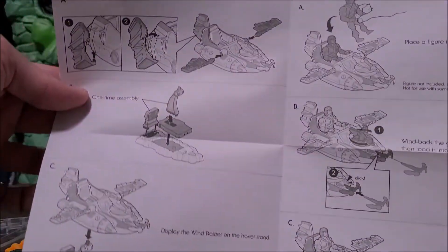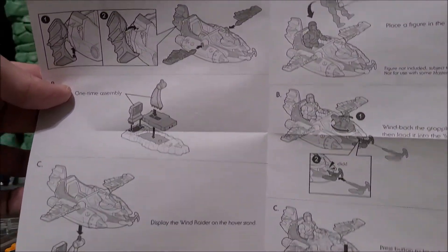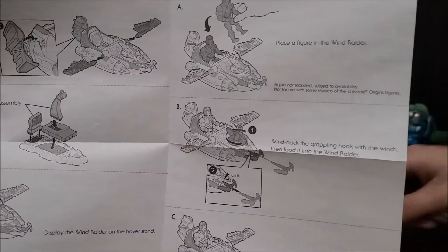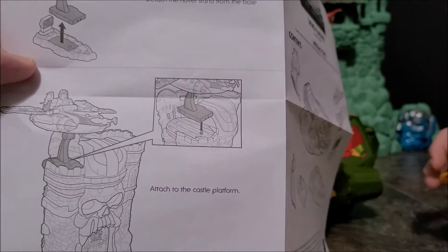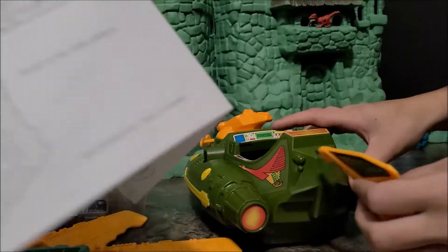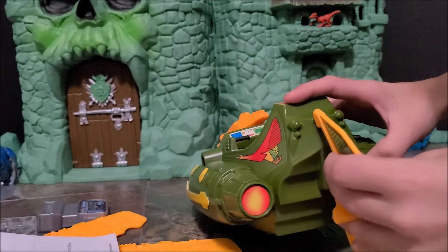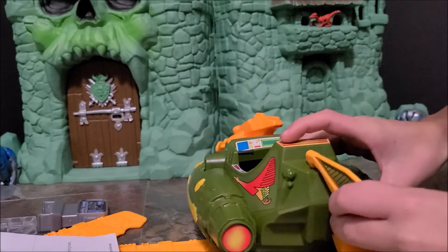Out of the box, here are the instructions on assembling the piece, and here are the instructions on how to put the Castle Grayskull pieces together. Alright, so do you need these — you got it?